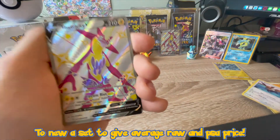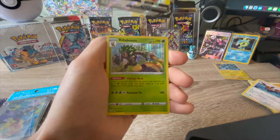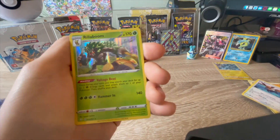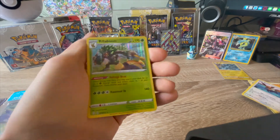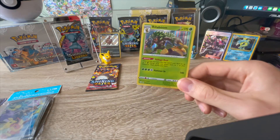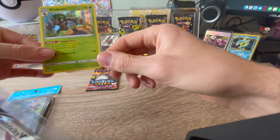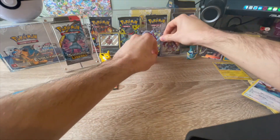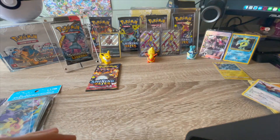Thumbs up! Very nice, very nice Adam. If anyone wants me to open their shiny packs for them because I can only pull shinies apparently, get in touch with the page, drop a comment below and we'll get Adam to open your packets. Two Toxtricity out of one break - that's nice. He was lonely on his own.